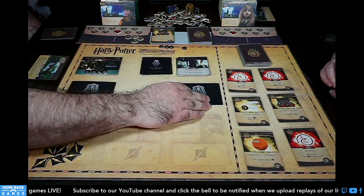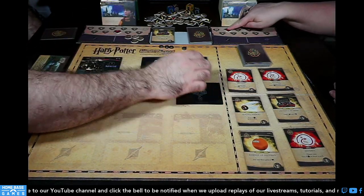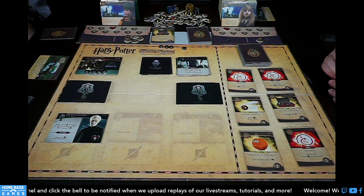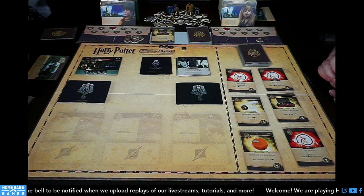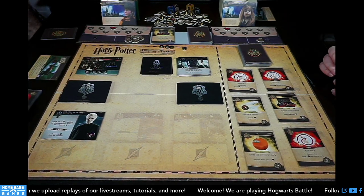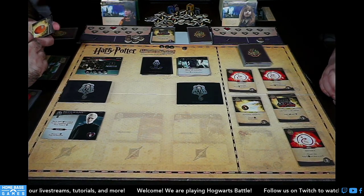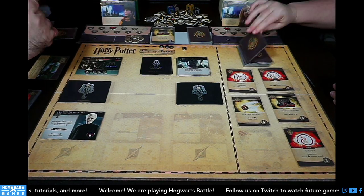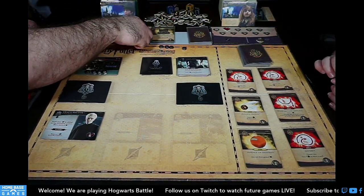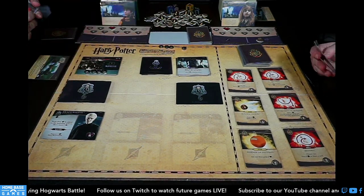The reward for defeating Quirrell is one health and one galleon for each player. Then we immediately reveal Draco. Villains don't have reveal effects unless specified. Harry purchases Essence of Dittany for two to start getting cards that remove strength from locations, revealing another Essence of Dittany and Wingardium Leviosa — gain a galleon and put items you acquire on top of your deck. Cards go to discard and turn ends.